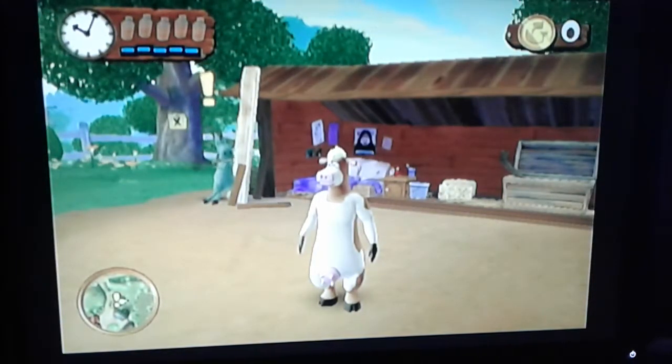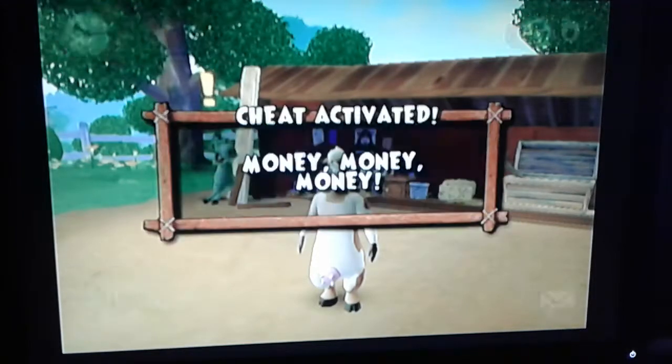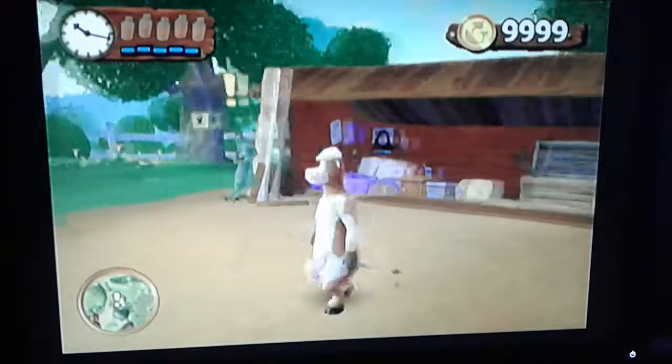Alright, so the first thing you want to do is hold down L and Z. While you're holding down L and Z, you push A, A, X, X, X, X, Y, X. And you get a bunch of gopher tokens.